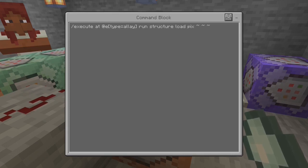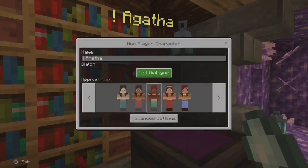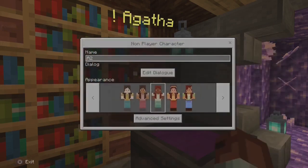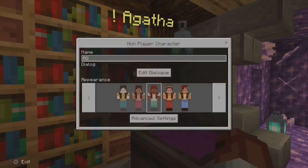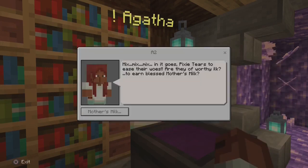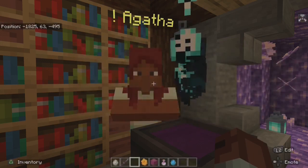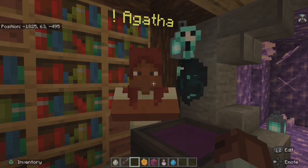The reason I set the command to function this way is that the replace item command was chaotic at best in terms of an ally dropping our custom item. It would have no consistent drop rate, either spamming the item or not spawning it at all. I'm yet to test the new execute command on a single entity that does not drop an item on despawning — perhaps you could test this and let us know in the comments.